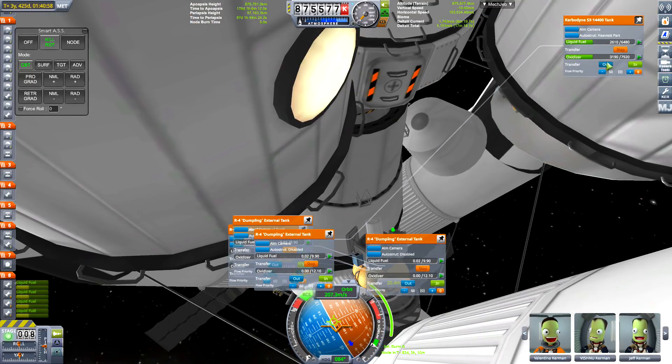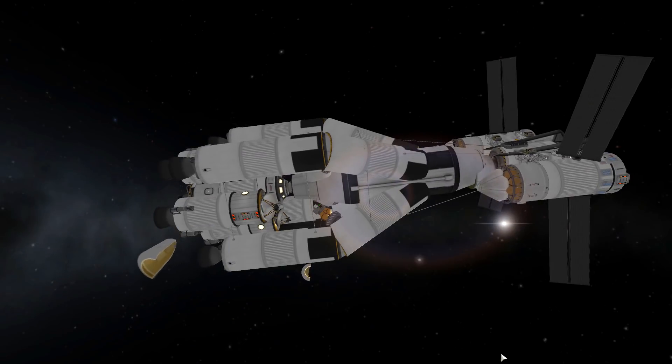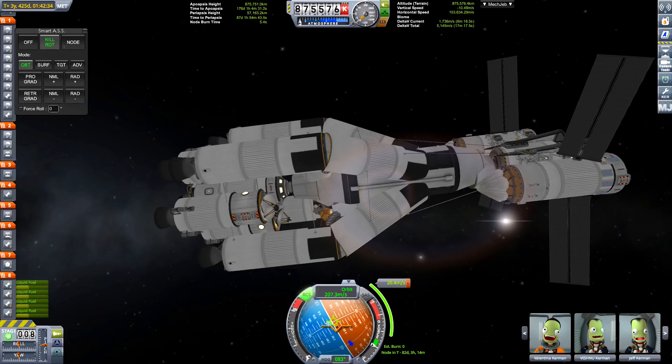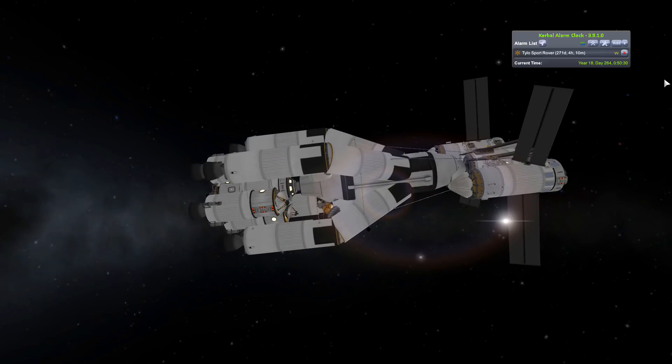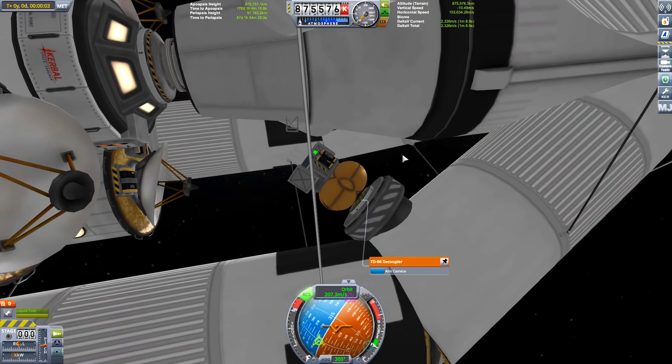Right, we've got one in orbit. The idea of these would be sort of like observation platforms, communications and whatnot around the dual system, so we can keep all the kerbals communicating with Kerbin and make sure that they're definitely going to get home. Okay, so let's decouple this one.